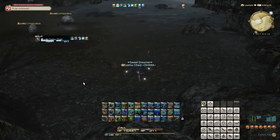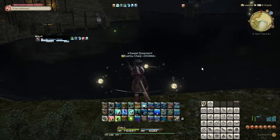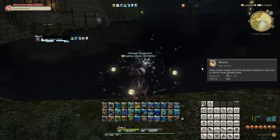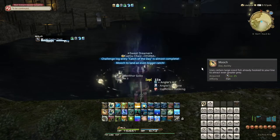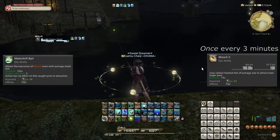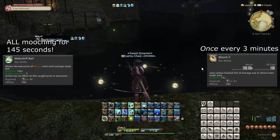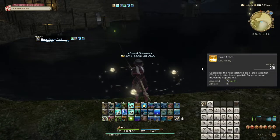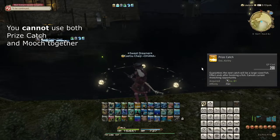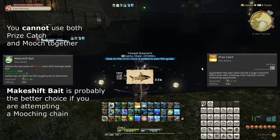Big fish catch rates are also affected by Patience if you decide to collect these. Some fish can only be caught by first catching one kind of fish and then using that fish as bait — this is done with the Mooch ability. For the regular variant of Mooching, this must be a large fish. Mooch 2 and Makeshift Bait allow you to Mooch regardless of the fish size; one costs GP and has a cooldown, while the other costs five Angler's Art stacks. The high-level ability Prize Catch can also impact this by forcing your next catch to be large, however this negates your current Mooching opportunity, making it impossible if you're fishing something that requires a Mooching chain.